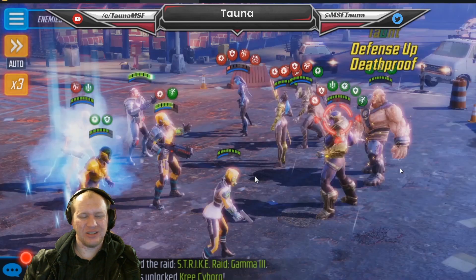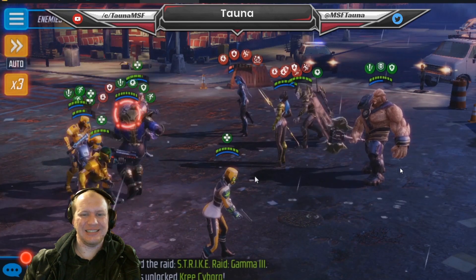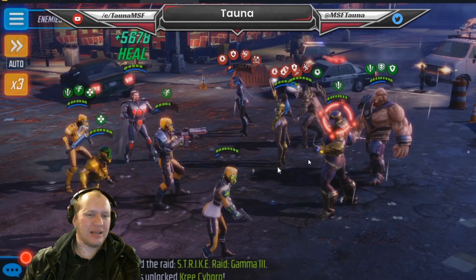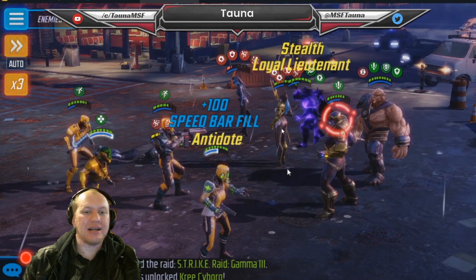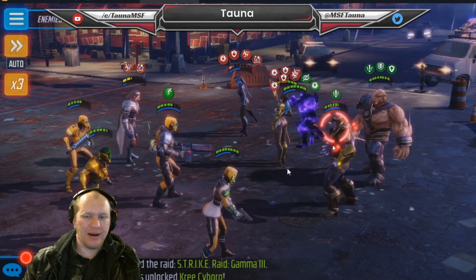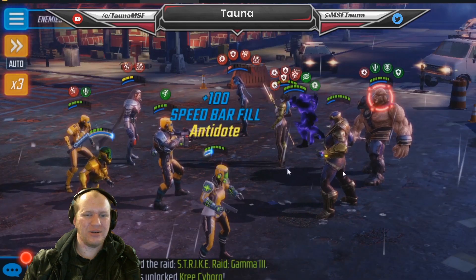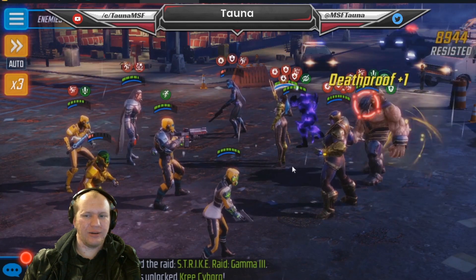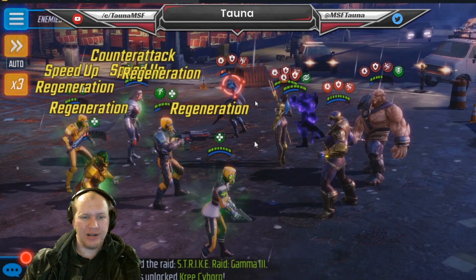Tom just put it on auto - he's that confident about winning. The annoying thing about Thanos is we can't land our debuffs on him because he has 1000% extra resistance when he has taunt and isn't in empowered form. Also, every time we hit Thanos, Cull Obsidian comes along and smacks us in the face - very annoying. We target Minerva first and finish her off.